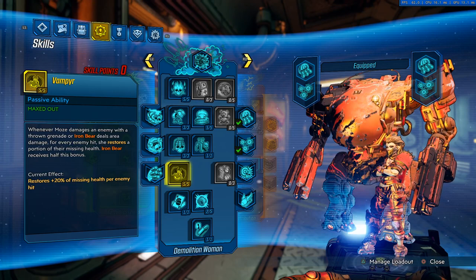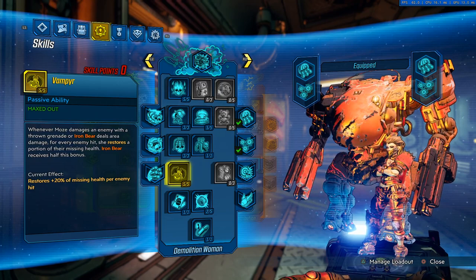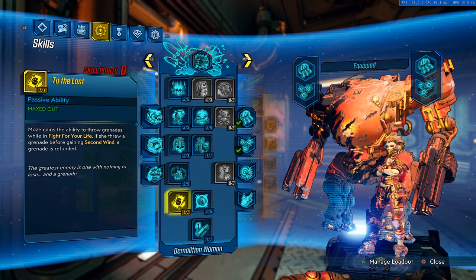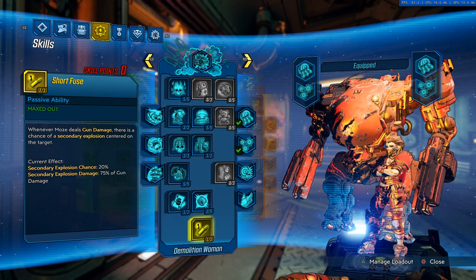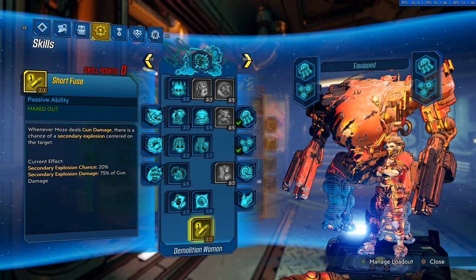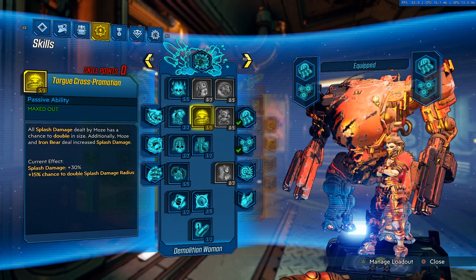You have a 30 percent chance of getting a critical hit with grenades — it makes grenades do ridiculous damage. Vampyr: whenever Moze damages an enemy with a thrown grenade or Iron Bear area damage, for every hit she restores a portion of her missing health. Every single time a grenade hits an enemy — it doesn't matter how much damage — you get 20 percent of your missing health back. Moze can throw grenades in Fight for Your Life, really good for getting back up with the Cloning Maddening Tracker.